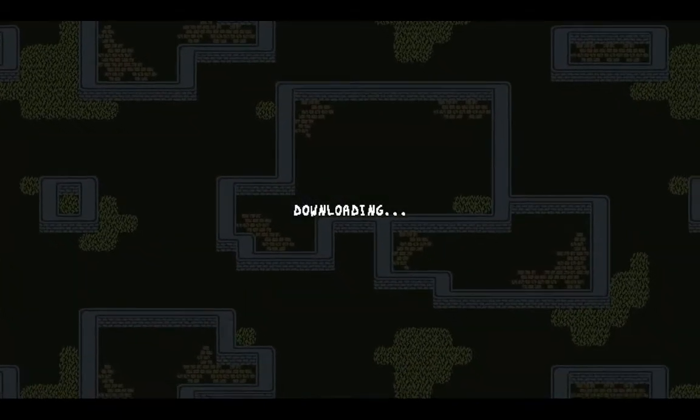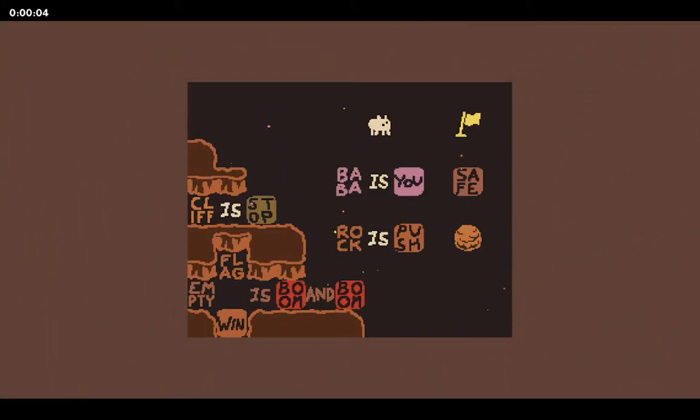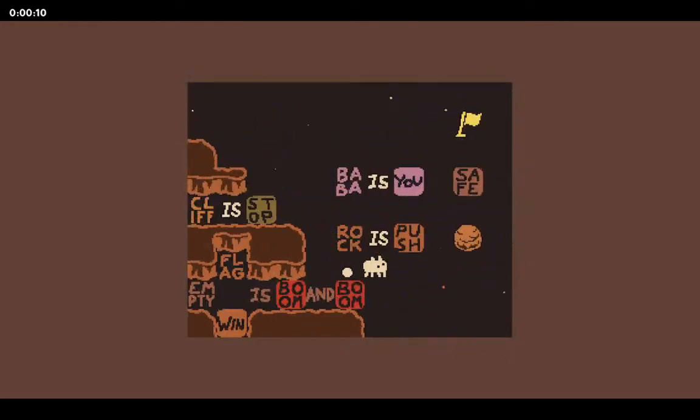Let's play the Photon Sphere, which has one of my favorite keywords - it's called Boom. My favorite keyword is Boom. We got Empty is Boom and Boom, which destroys the hell out of everything. A single Boom only destroys the tile on top of it. Double Boom destroys adjacent tiles as well.